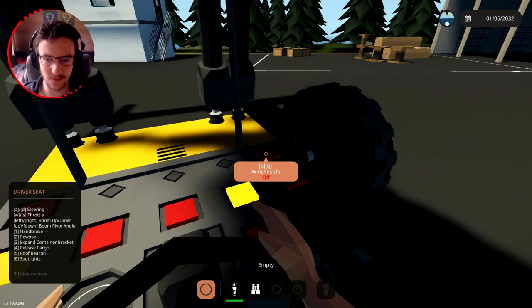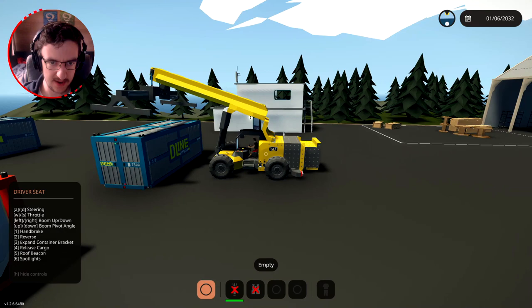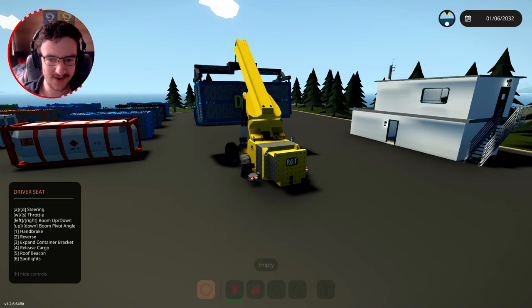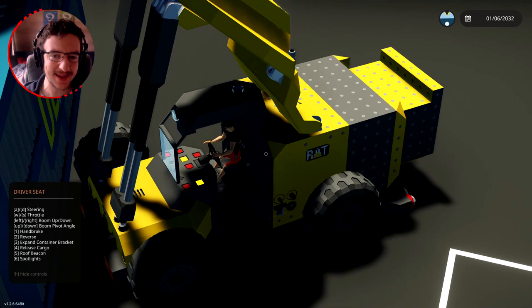We then wanna winch down a little bit, just a tiny touch. We need to get ourselves in position right next to this thing. Press one - attach it on, enable this. Lower the winches down - winches down. There we go, we're connected! Winch back up - go ahead and lift it into the sky. And voila! Whack it in reverse and go backwards. Oh, this is cool, I actually really like this thing. It works really well.